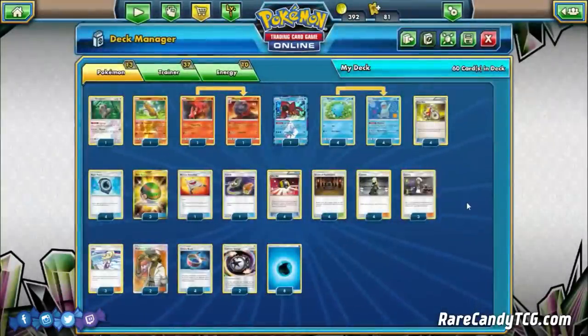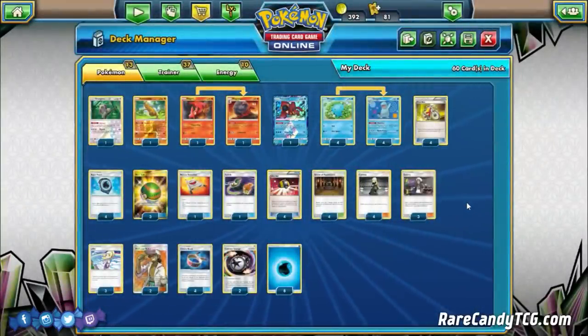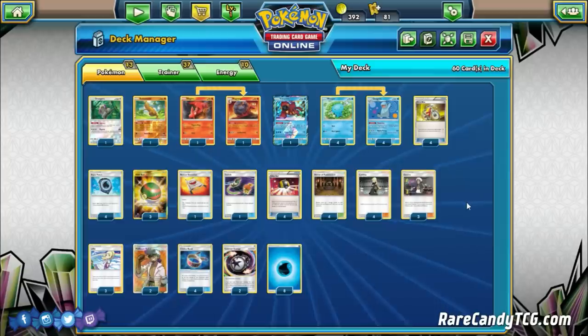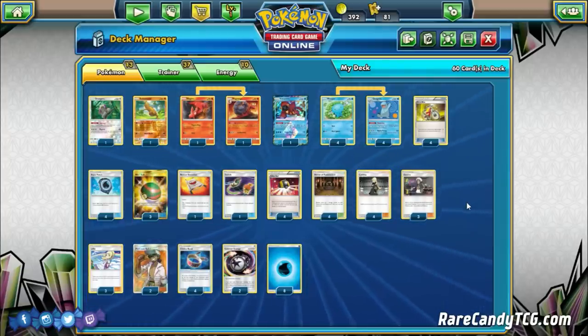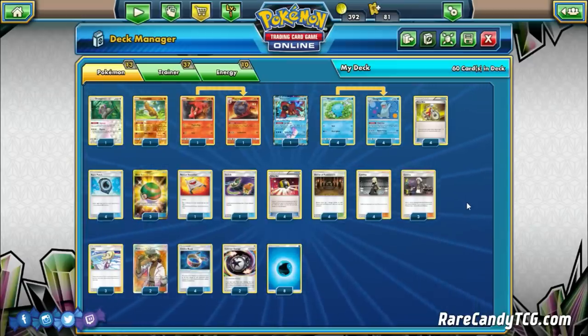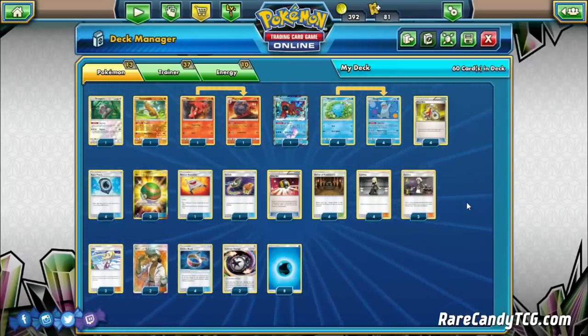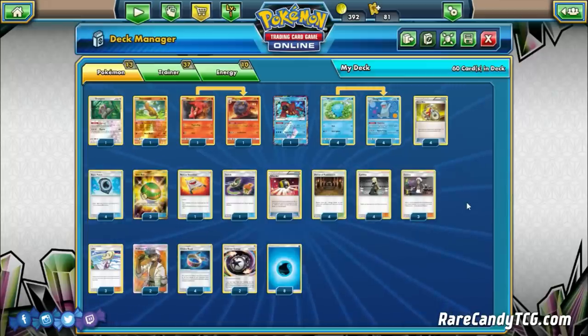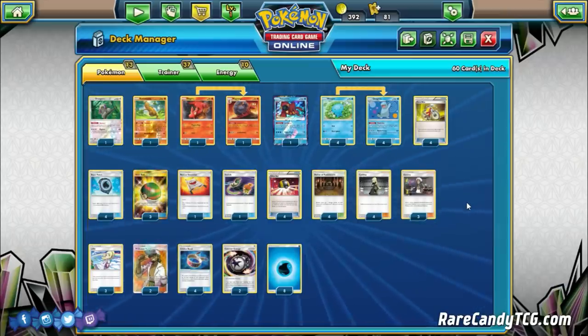So that's the list we're trying out for Quagsire. A lot of people have been looking at Quagsire purely as a support Pokémon, but there's enough support in the current format for it to do its own thing. This deck has actually been surprisingly decent — I built it kind of just for fun on PTCGO, but it's actually pretty cool. Let's head over to the gameplay portion and see how it looks in action.